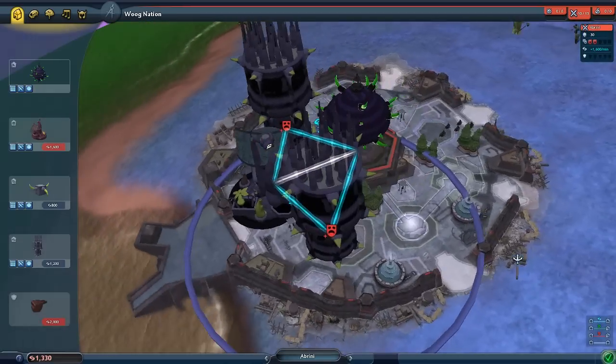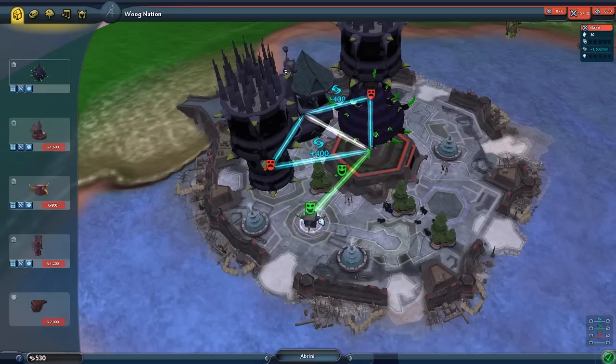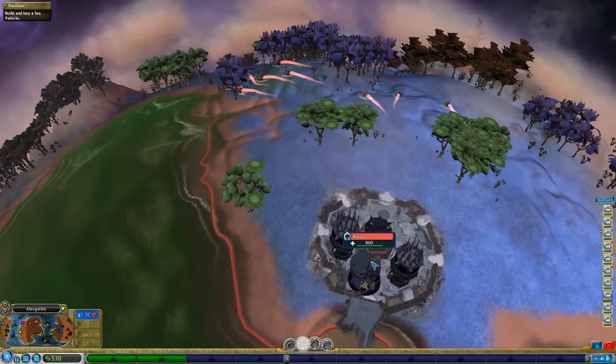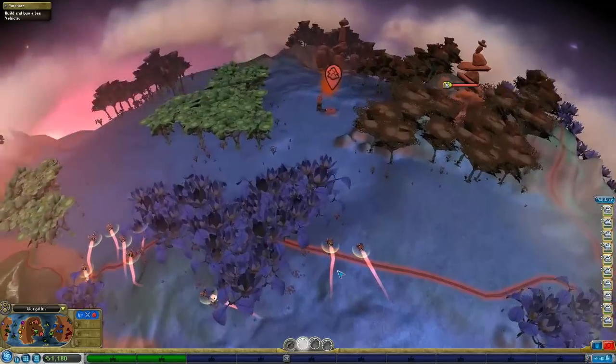Let's put a house in here and then another factory, and then we're gonna do entertainment - and that'll have to be good. I don't know if there's like a penalty for that or not. This will be fine.